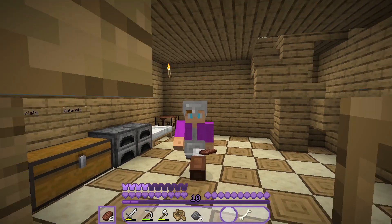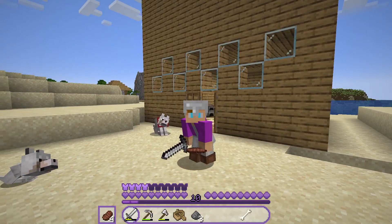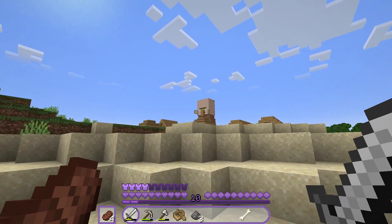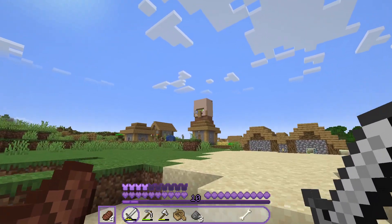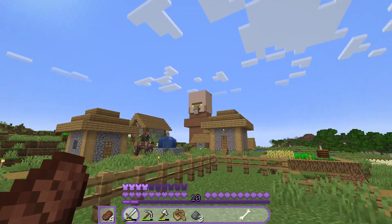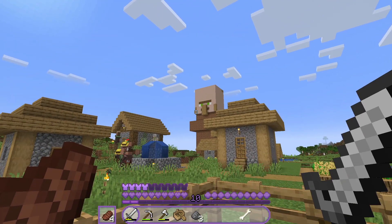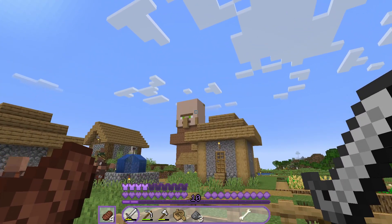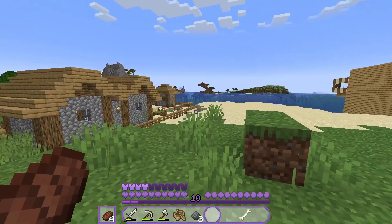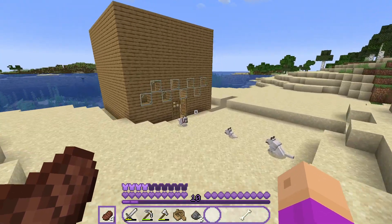Hello everyone and welcome back to another video. Today I'm back on this world — if you don't know what world it is, it's the world with the villager statue. I have finished it except there's a little bit of oak wood over there because I didn't have enough terracotta. But it's basically finished and today I'm going to be making a chest room.